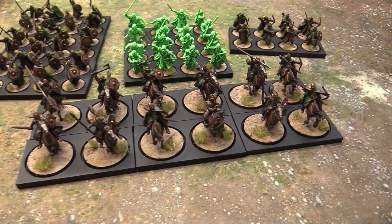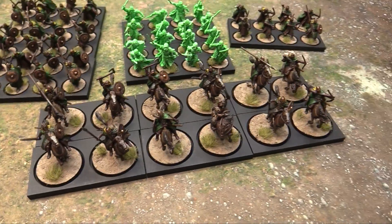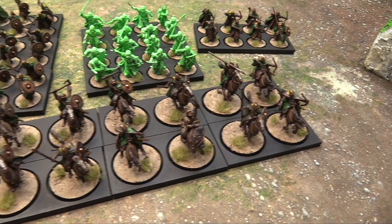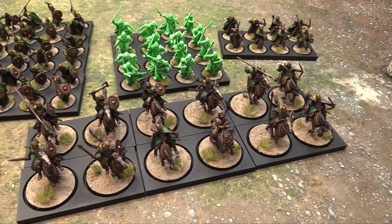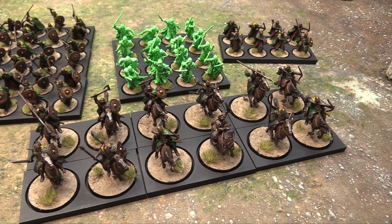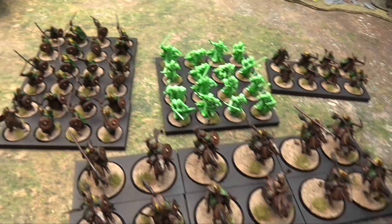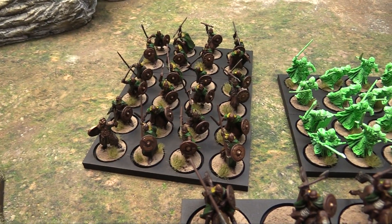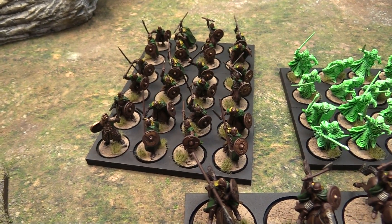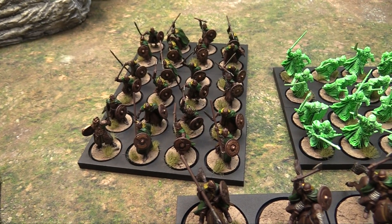Here's Owen's Rohan, led of course by Theoden. His first common formation is some Riders of Rohan in stands of two. Cavalry in this game is great because striking order is based on your class — infantry, cavalry, or monster — and cavalry strike before infantry. There's also some Oathsworn militia with a captain, which is the foot Theoden model, because you're never actually going to dismount in this game.